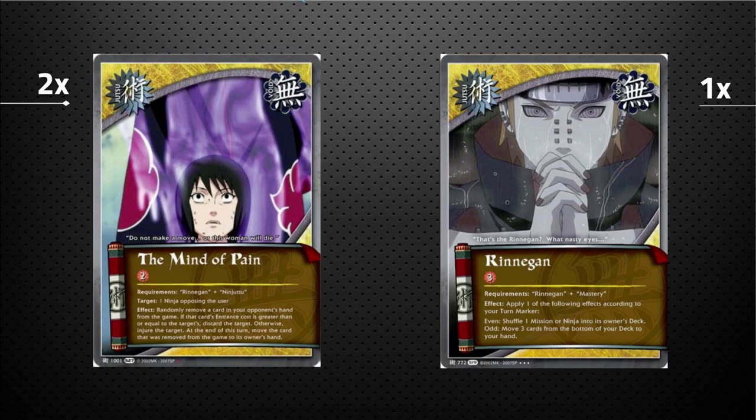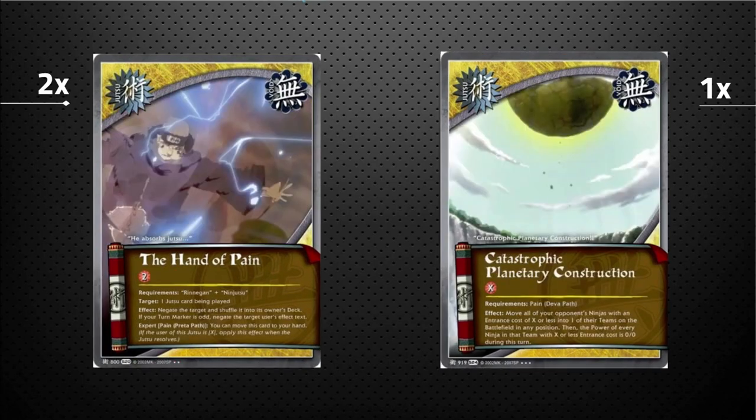One copy of Rinnegan — three cost, any of your Paths of Pain can play it. Apply effects according to your turn marker: if even, shuffle any one mission or ninja into your opponent's deck — hard removal; if odd, draw three cards. If the odd-and-even Diva Path is on the board, you get to hard-remove something and draw three cards for three chakra. Hard removal is nothing to scoff at.